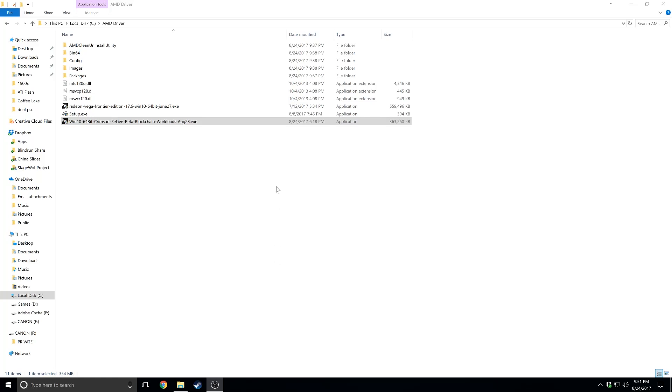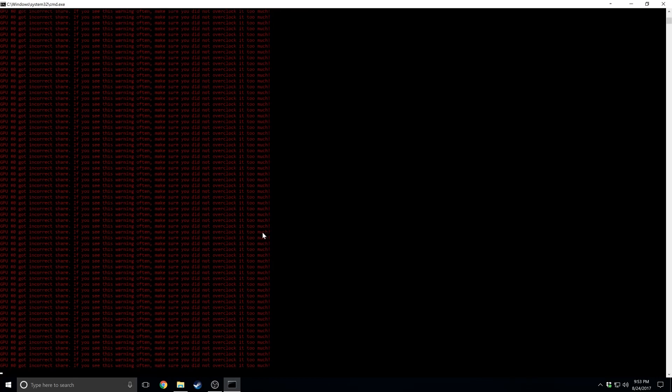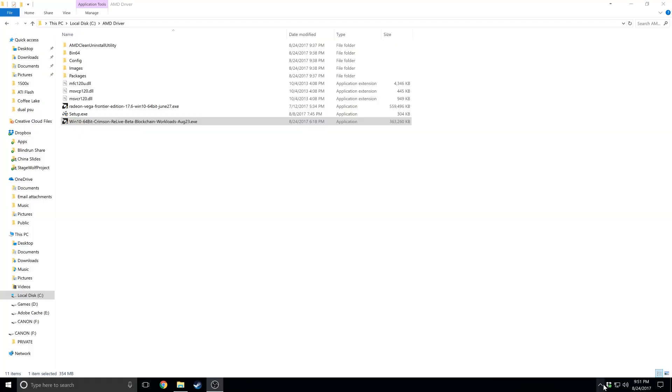After I got the beta blockchain driver installed for the Frontier Edition — I'll leave a link in the description below — I went ahead and tried to run my miner and immediately I'm getting an error message basically telling me that the share is invalid and it's probably due to an overclock.